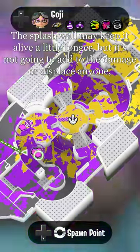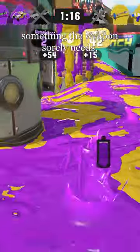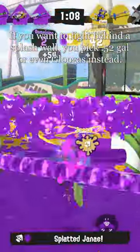The splash wall may keep it alive a little longer, but it's not going to add to the damage or displace anyone — something the weapon sorely needs. And it's nowhere near as threatening behind the splash wall as just about anything else that has it. If you want to fight from behind a splash wall, you pick 52 or even Glugas instead.